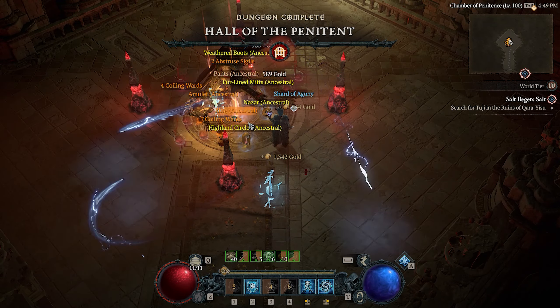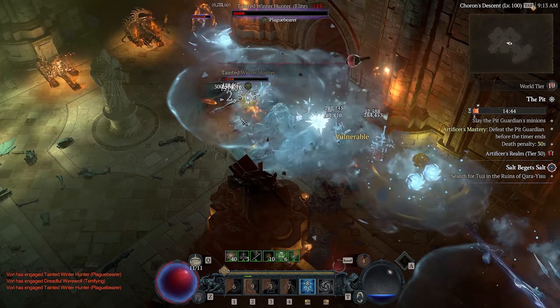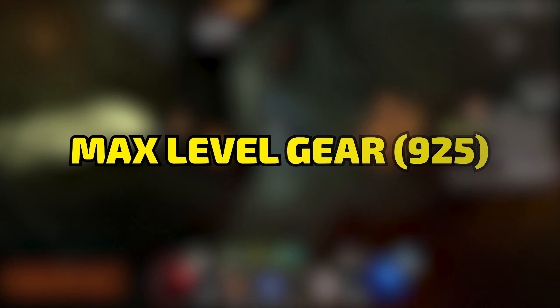So you can take on the real endgame content: level 100 nightmare dungeons, getting really far down the pit, taking on the tormented bosses, going through the gauntlet. So let's get into it, and the first step I would say is getting full 925 gear.